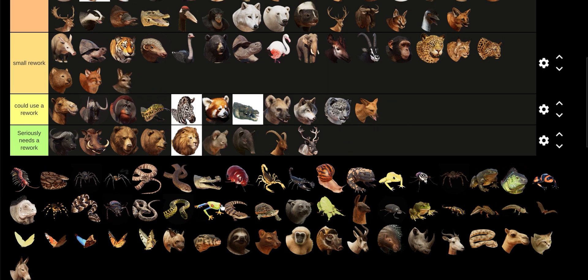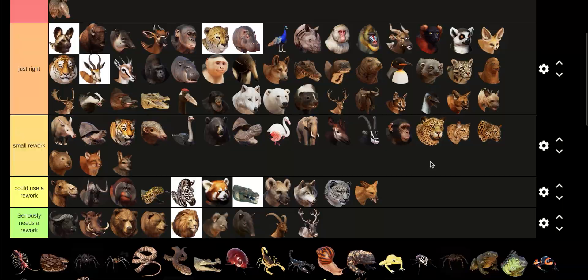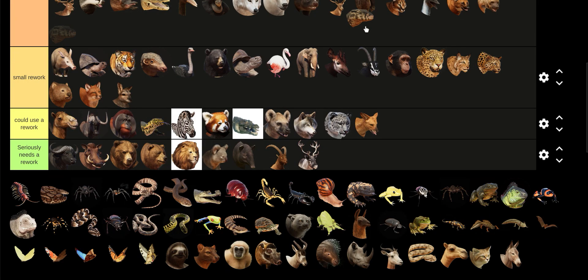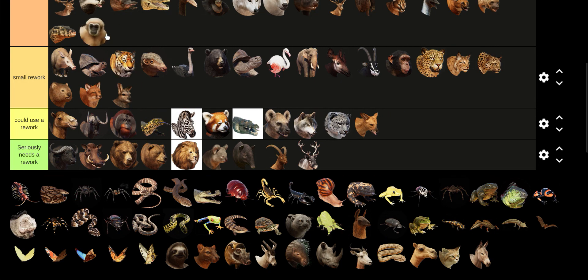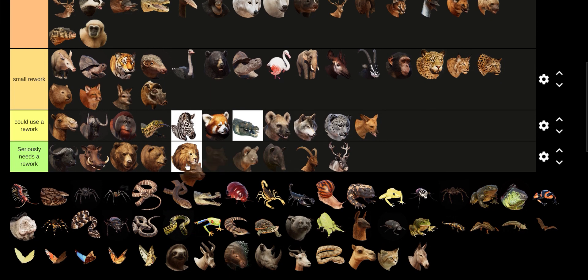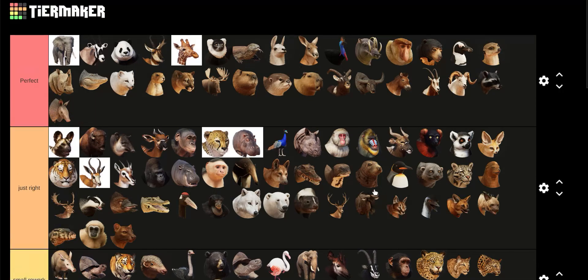Wallaby could use a small rework — just me. Striped Hyena — I'm more of a fan of the Spotted Hyena than the Striped Hyena. Nile Monitor: good. The face of the Red River Hog is a little bit off. The Fossa — I've only used it like twice. The Sloth is an exhibit animal.